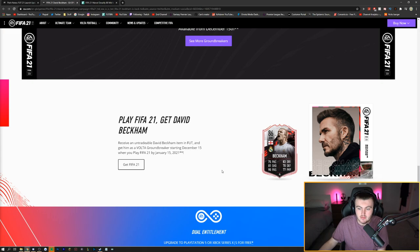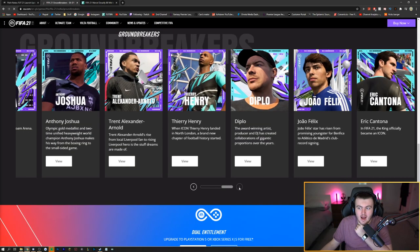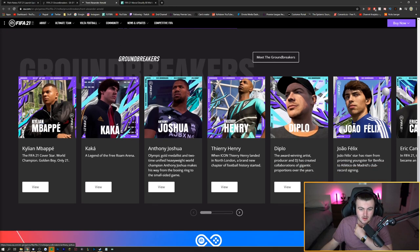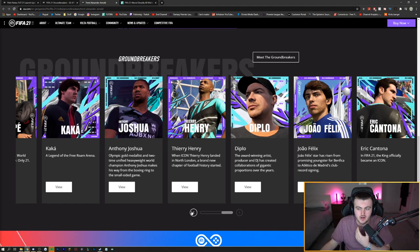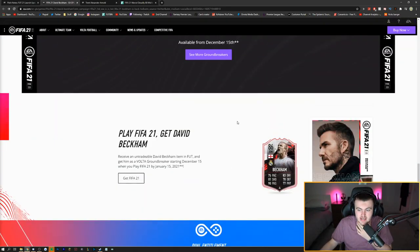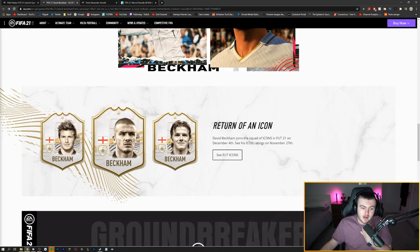The free card is not the Icon — it is a Real Madrid David Beckham card. This will act as a Real Madrid English player, so it will get a strong link to Trippier or Benzema, for example. You will get a free version of this red David Beckham card if you play between December 15th and January 15th, which I think is really cool. You can get him both in FUT and in Volta as a Groundbreaker card. For those wondering, the card design is not a Volta card design — Groundbreakers are what icons look like in Volta. The red card going into Ultimate Team is distinct from Volta.